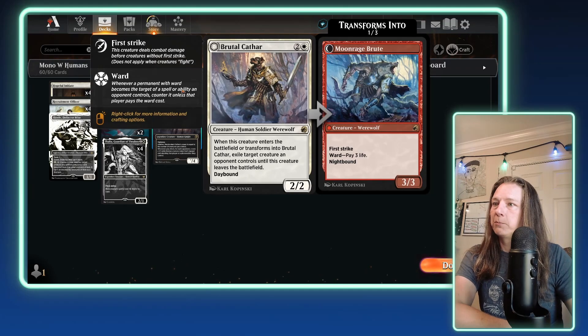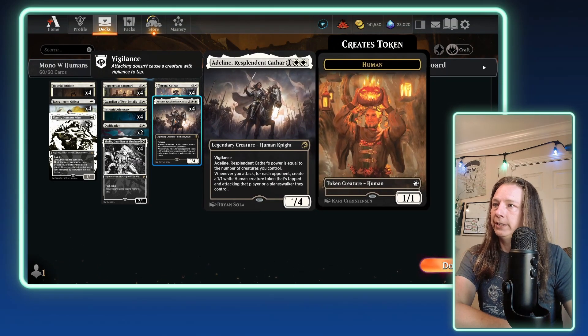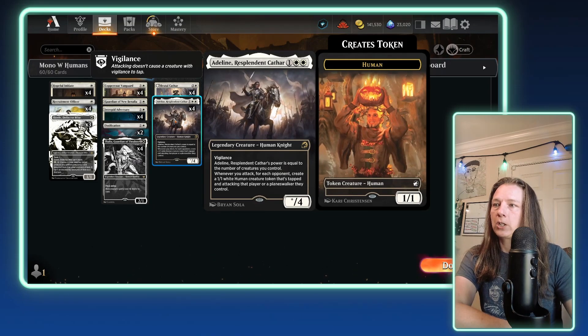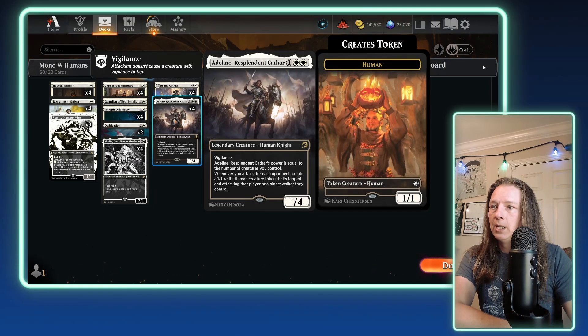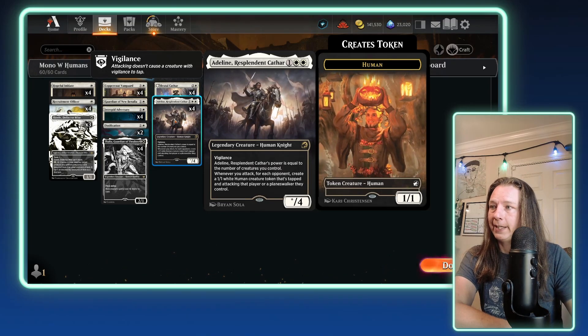Then we have four copies of Brutal Cathar. If you've been playing Standard for any length of time, you know how good this is — so this gets a four-copy include. And then we have Adeline, Resplendent Cathar. Perfect card to curve into on turn three, especially if you happen to have a Hopeful Initiate on the table to begin the game with.